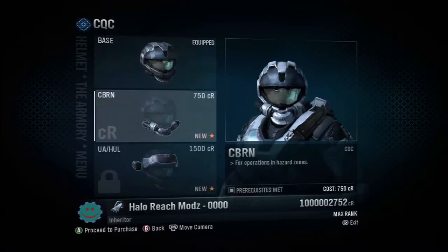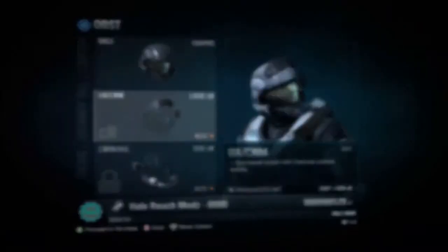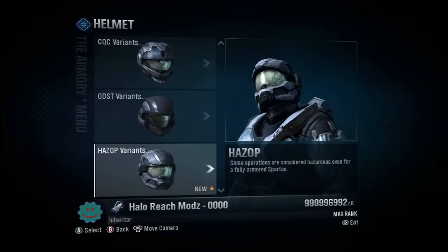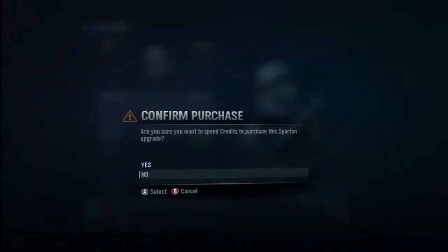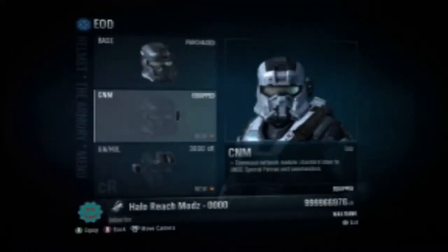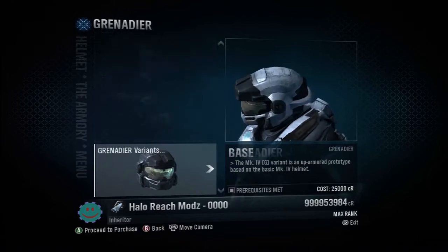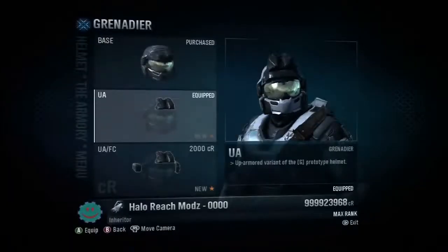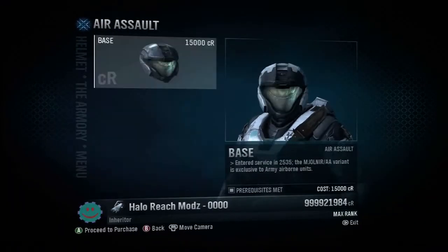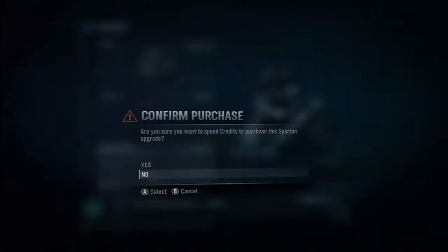I'm just going to go through and purchase everything to show you guys it's legitimate — it works. This shouldn't take you that long to do. It's very easy once you know how. It's very fast — I can do it within like five minutes usually, or faster than that, depending on how my computer acts. It just took me longer this time because I'm showing you guys the tutorial, making sure I do it slow so you can see everything.